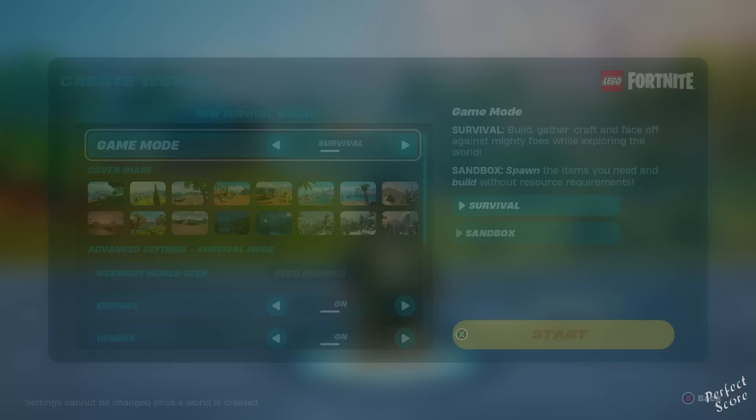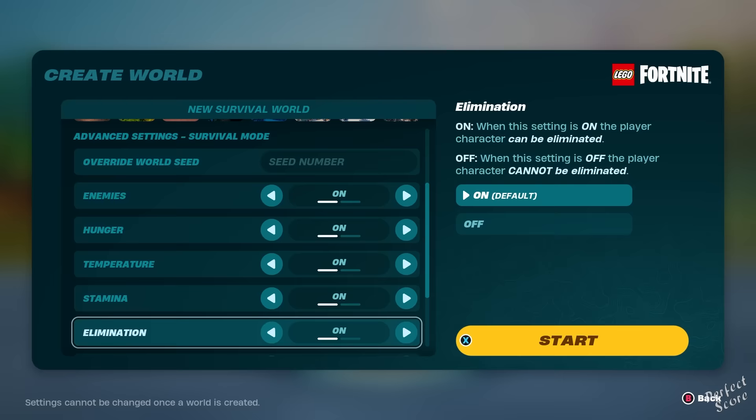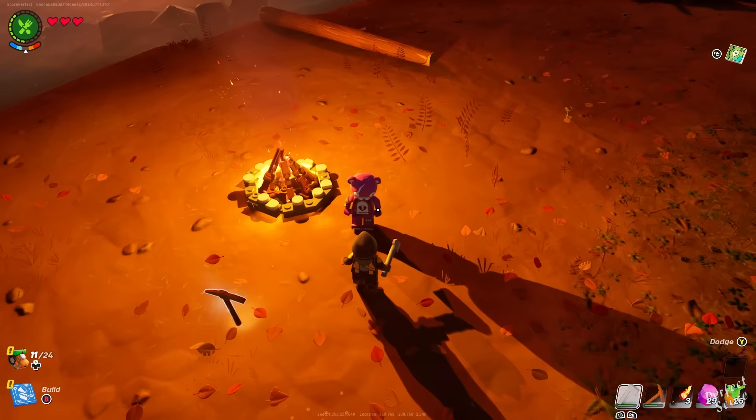Before you start your adventure, decide if you want to keep stamina and temperature on. I enabled it because I wanted the extra difficulty, but in reality it really limits your movement and the temperature differences are more of a nuisance. It doesn't really add that much value to the game.